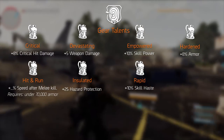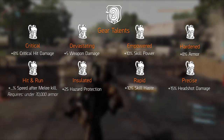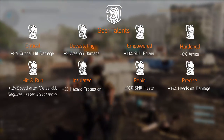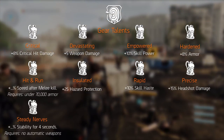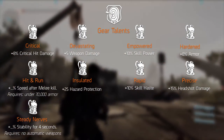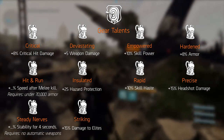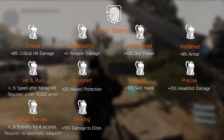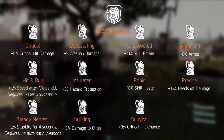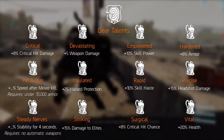Rapid decreases skill cooldowns by 10%. Precise is a good one, since it increases your headshot damage by 15% — very good for marksman rifles, and even for assault rifle and maybe LMG builds. Steady Nerfs increases your weapon stability for 4 seconds when destroying armor or weak points, as long as you're using a burst, semi-automatic, or bolt action weapon. Striking increases damage to elites by 15% — good for a PvE build. Surgical increases critical hit chance by 8%.